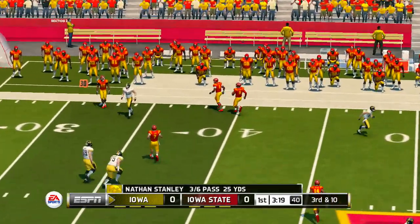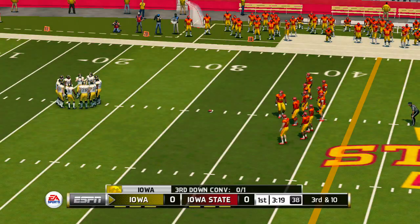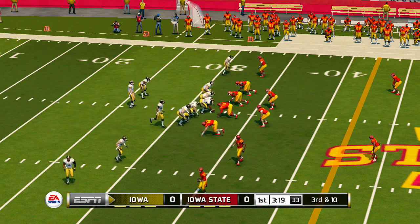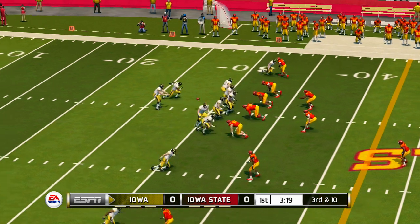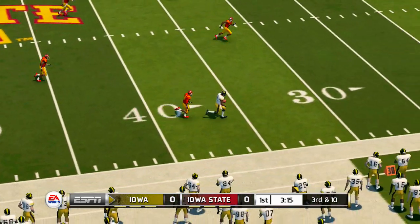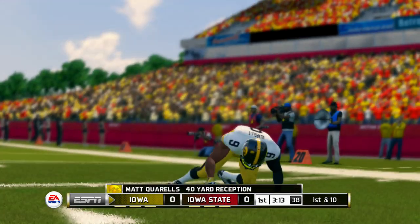He gets rid of this one. Good job here by the defense — if you let this quarterback set and throw, he'll kill you all game. But they've got excellent pressure on that play. He's got it and he's tackled right around the 28-yard line.